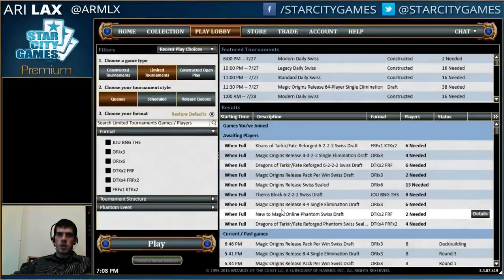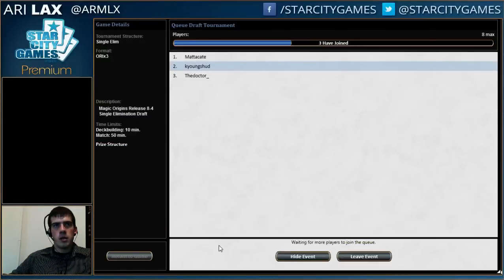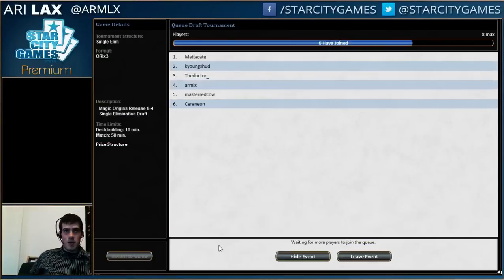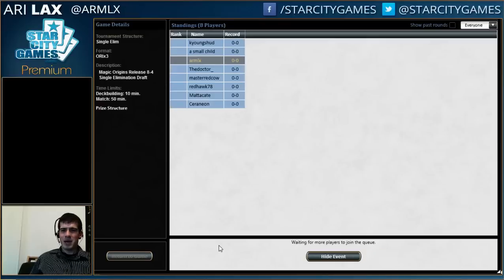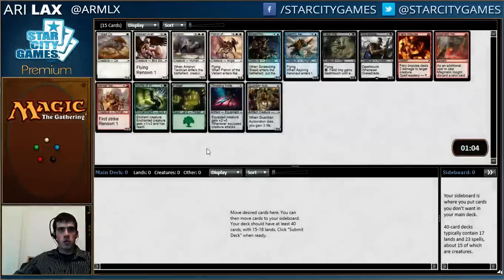Hello. This week, in honor of the official Magic Online release of this set and the upcoming Pro Tour, and the recent Grand Prix that I did not do the best at, I'm going to be drafting Magic Origins. The format is fairly tempo-intensive for those who haven't drafted it — not quite Zendikar level, you can block, but you have to get on board quickly, especially because the Renown mechanic cascades out of control real fast.